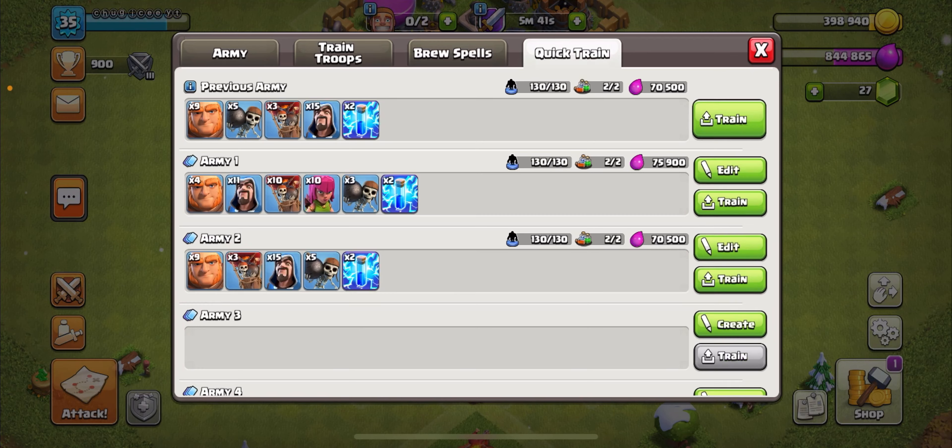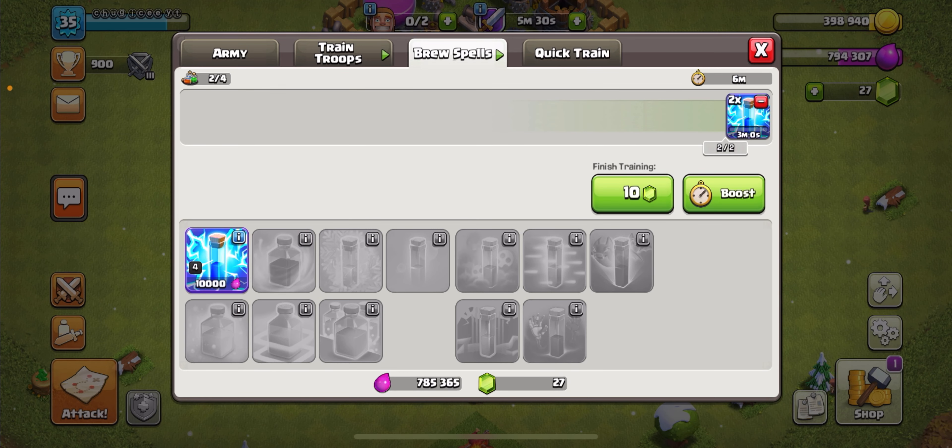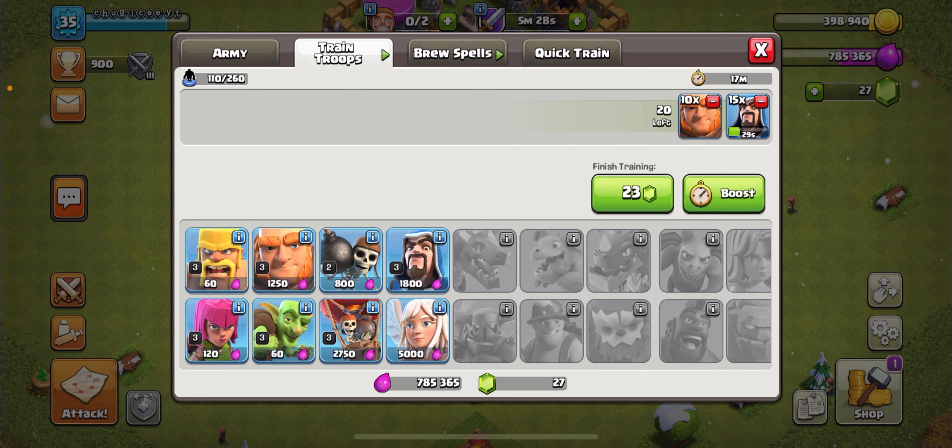What if we just try no ground troops, or no air troops? We have 20 troops left — probably five wall breakers, five archers, and five goblins. We'll try that army. It's going to take about 20 minutes to train.